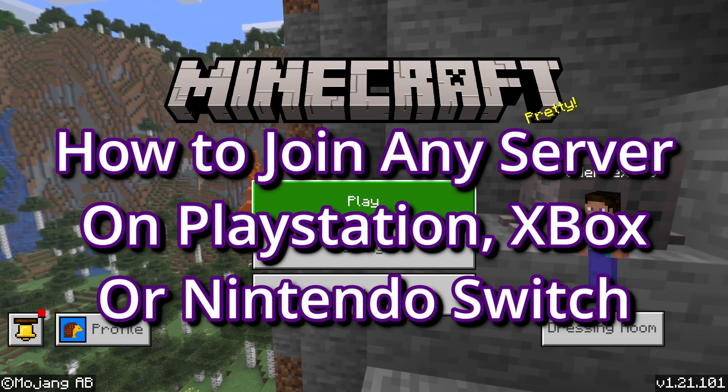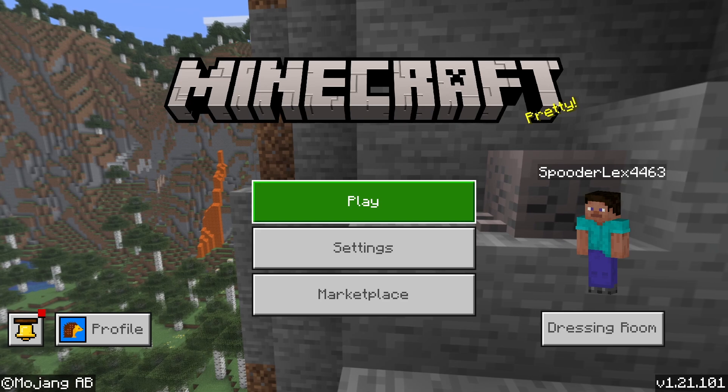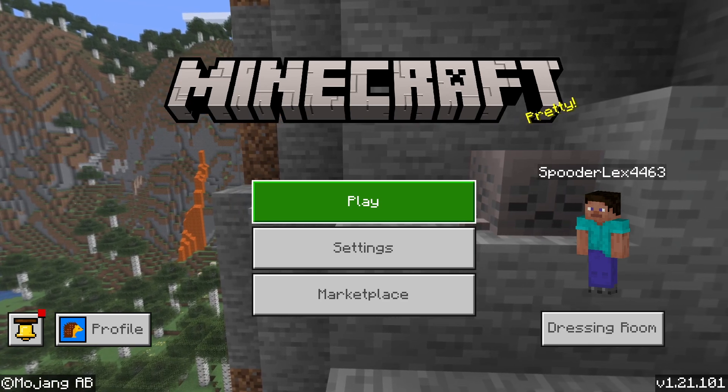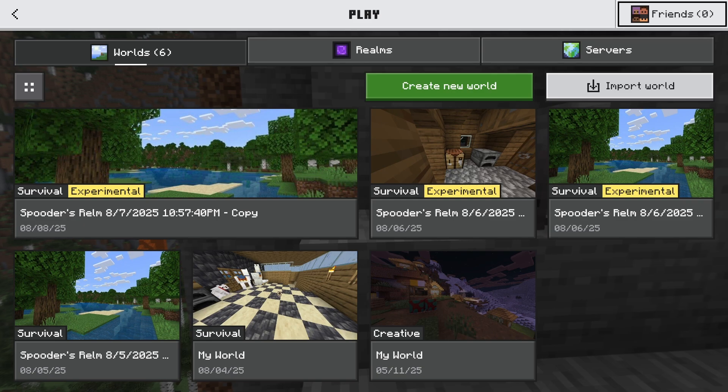If you want to be able to join any Minecraft server on PlayStation, Xbox, or Nintendo Switch, this is the fastest way. From the Minecraft main menu, hit Play, then at the top of your screen go over to where it says Friends.